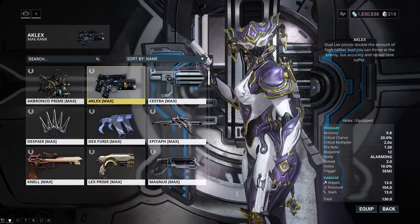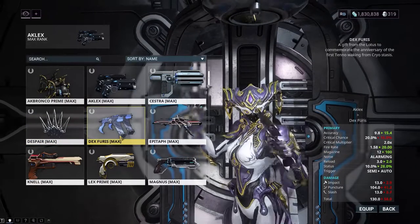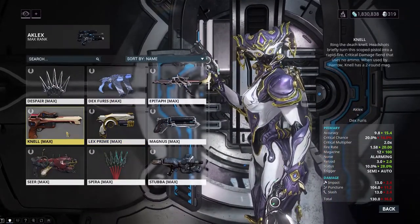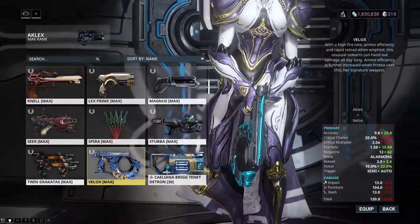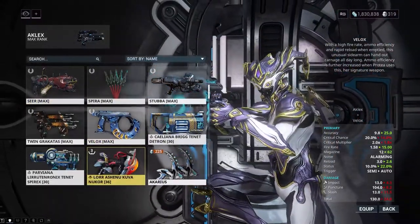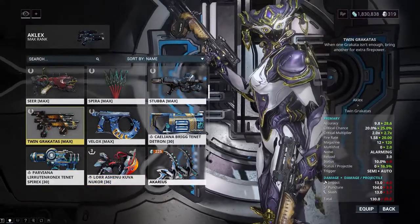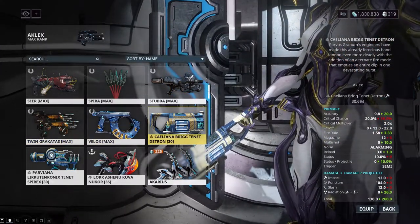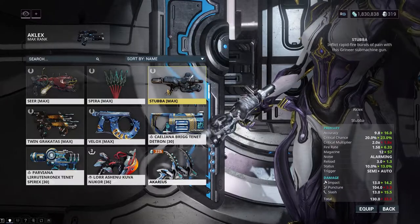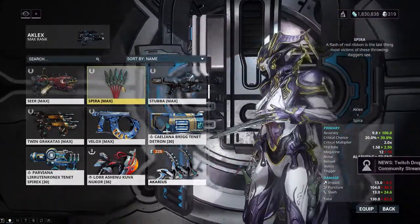Secondary weapons are similar to primaries. You have your normal types of weapons like throwing knives, pistols, and revolvers, and then you have things like a microwave gun that can chain damage to multiple enemies. You can find these weapons in the market the same way as primaries — buy them outright with Plat or buy the blueprints to grind out later. The chance for a secondary to have an alternate firing mode is a bit more rare than a primary, but it can still happen.